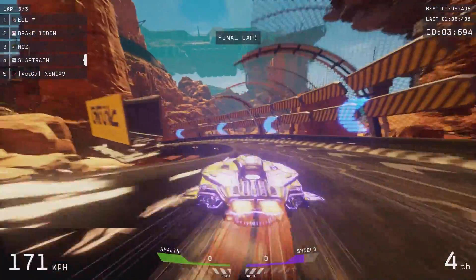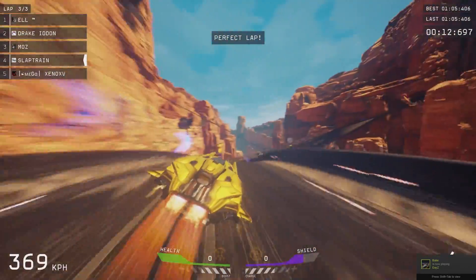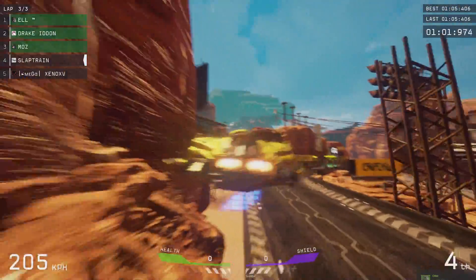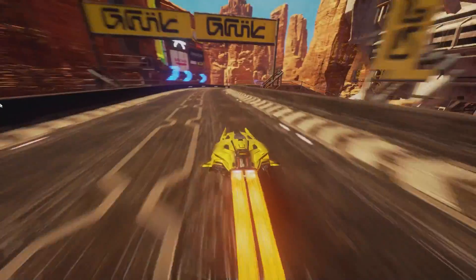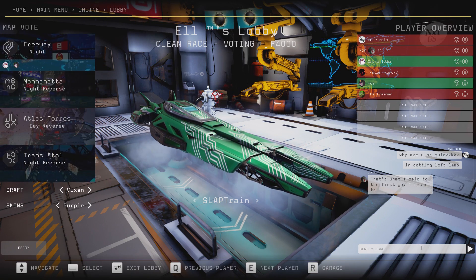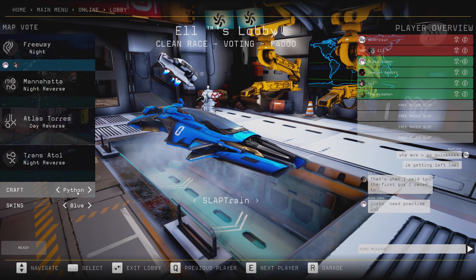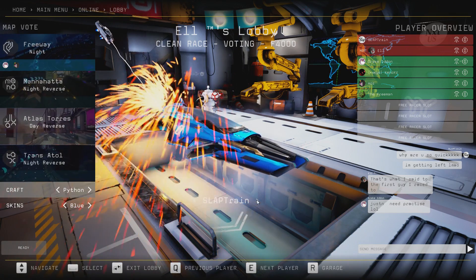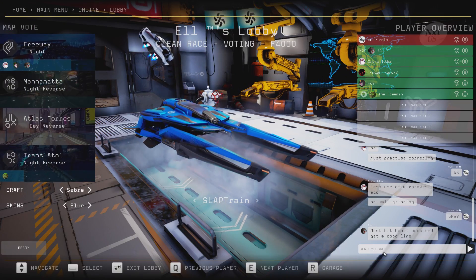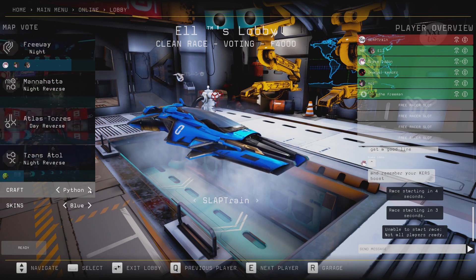Final lap, fastest lap — get off the damn side! We're going to ask the others why we keep getting left on the straights. They just say choose a better craft or get more practice. Interesting finish — at least we didn't finish last. Another player comes in. Why are we getting left? Just need practice, apparently. Each craft has different attributes, so maybe I need to choose better. E11 says just don't grind the wall, hit the boost pads, get a good line. Okay, let's try that.